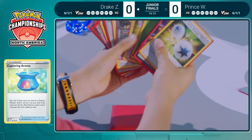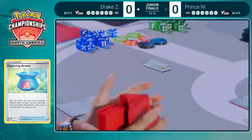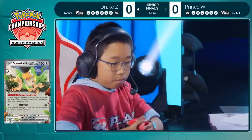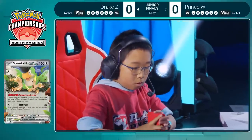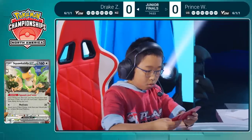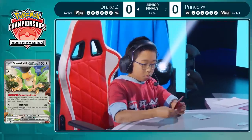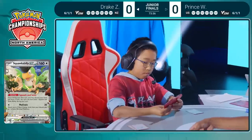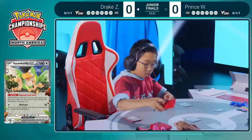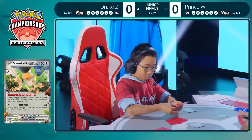That's going to be a big part of his strategy, and he is playing a brand new card from Paldea Evolved — Squawk Ability EX — now hitting the bench. That's going to allow Drake to discard. That Squawk ability fits perfectly into this deck to be able to discard and draw some more cards. You can only do it on your first turn, so it's fantastic that Drake has gotten there. Discard and draw six new ones.